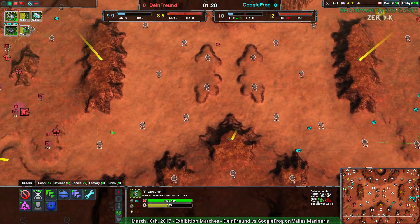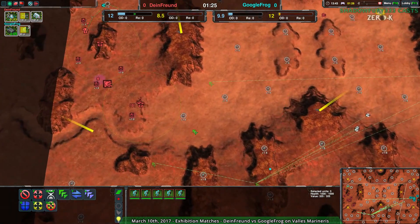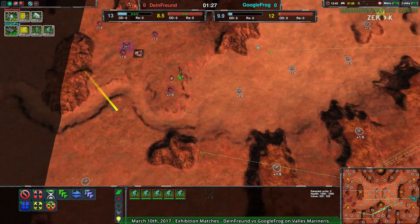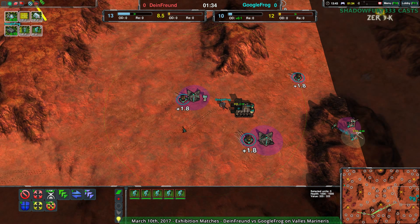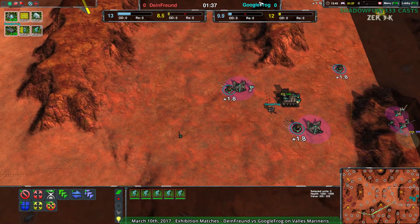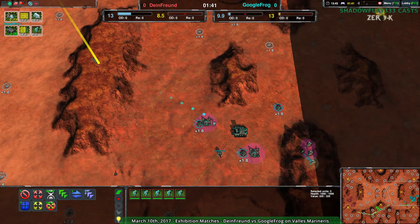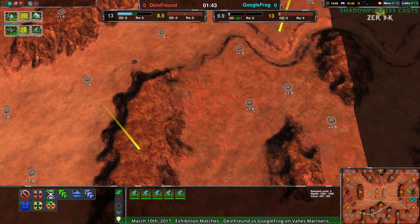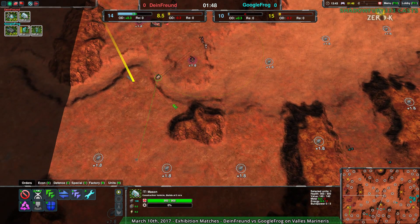Googlefrog looks like they are going to be setting up for a bit of a stronger attack over to the southern side of the map. They've got five Glaives coming over here. The Glaives do need to coordinate, but this is going to be painful — the defenders will not stop this. Five Glaives can easily overpower one defender. The Mason's getting out of position, so already Googlefrog is going to be in a great spot just at the start of this match.